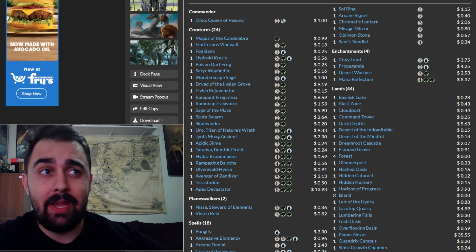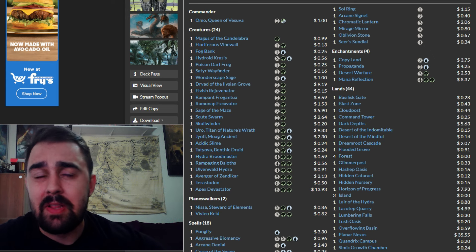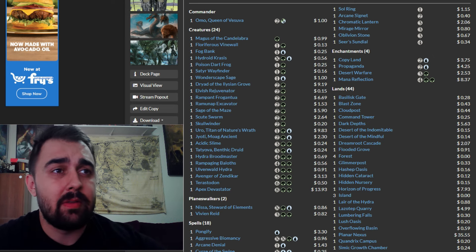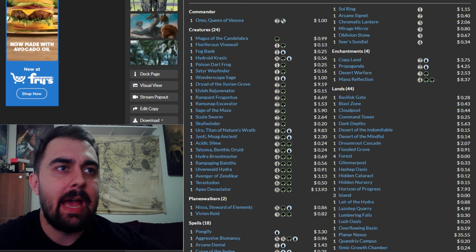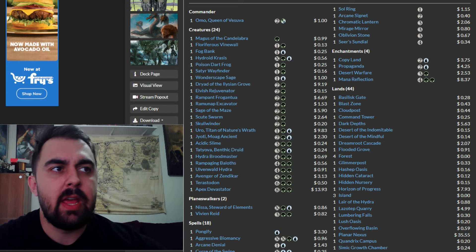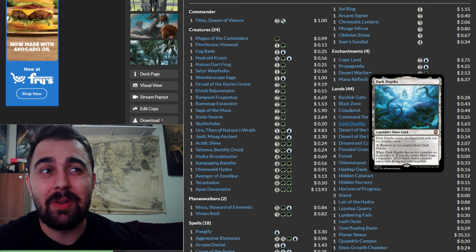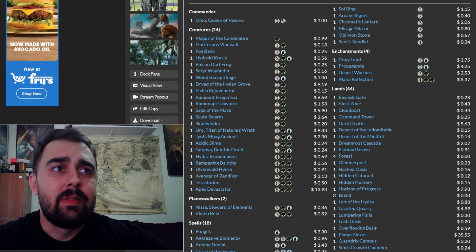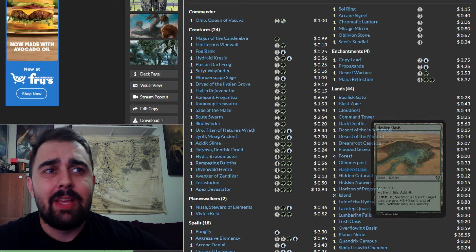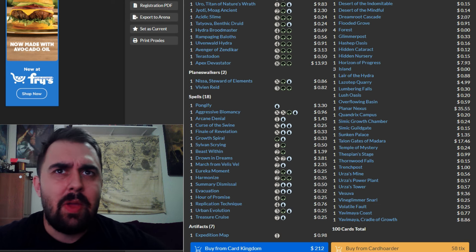There's a total of 44 lands in the deck, which you could cut down if you want. This is a lands deck so that makes sense, but I usually like to go to 38 on my higher mana bases, so you could take out six lands. I also want to mention Dark Depths — what a really good card. I'm not counting land cuts here; I'll focus on other cards you can take out, though you could definitely reduce the mana base if you wanted to.